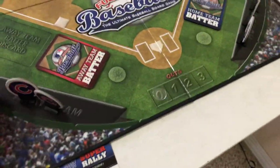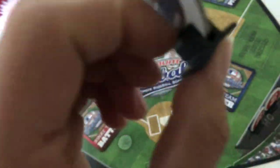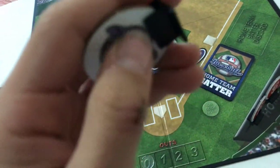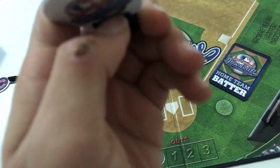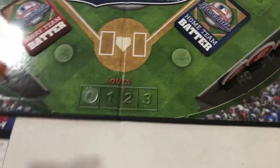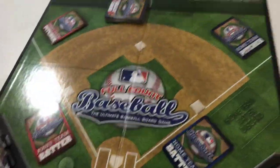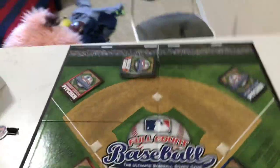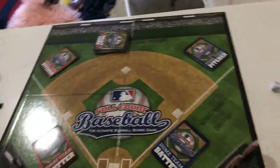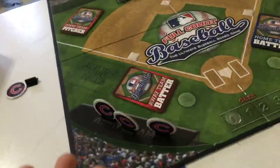A lot of people have trouble putting these on — I should say I did. You have to put like your thumbnail through it, and then use your thumbnail to open it up to put this in. You have two rally cards, and then you decide who is the home team or the away team. I put the Cubs as the away team. The Giants are my enemies — Cubs is my favorite team.